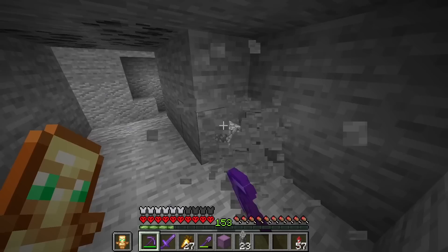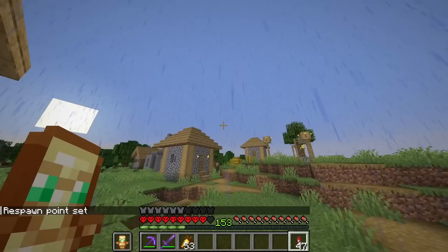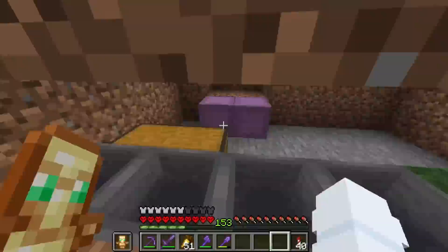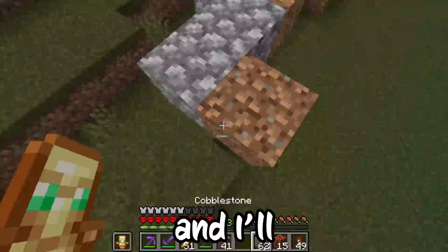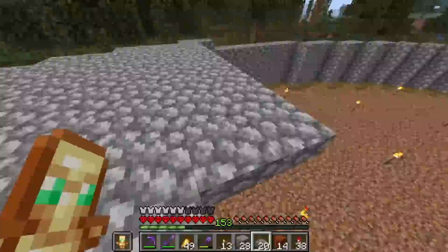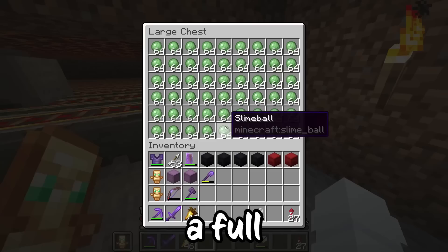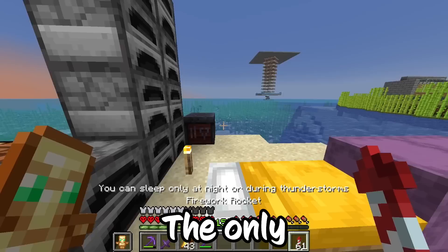First order of business was getting the slime. So I gathered some materials and started searching for a swamp to make the slime farm. Now I gotta clear up some space, then make a hole and build the collection system and death chamber. Now I just gotta build the spawning platform and roof. Just like that, the slime farm was done. I AFK'd for about an hour and got a full double chest of slime balls.